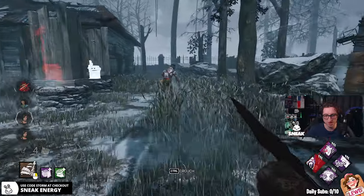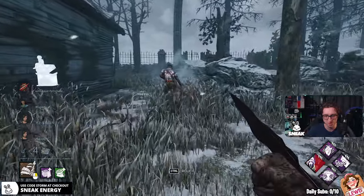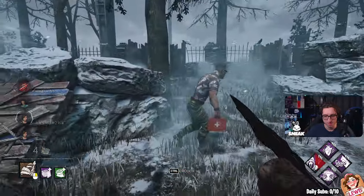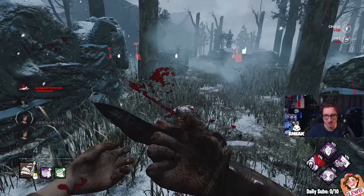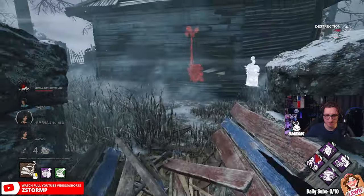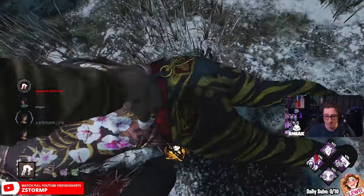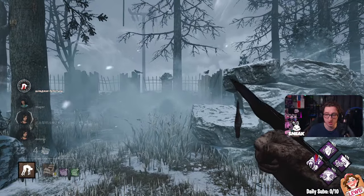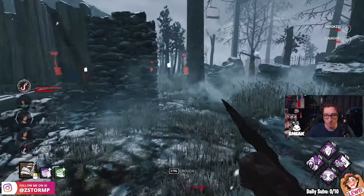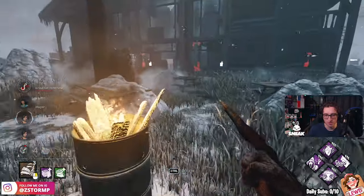One gen done already, two people on that at least. Dead hard — very strong, I would say. Alright, how do I want to play this out? Four medkits included — once a generator is done, I'm going to get my first hook and focus one person to get a soft hard tunnel. Or do I want to play a little bit different? I do have a three-gen here.